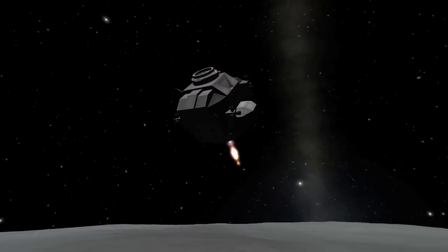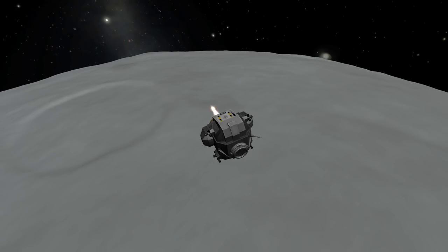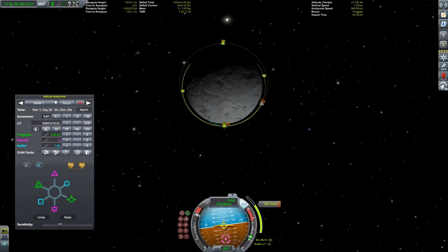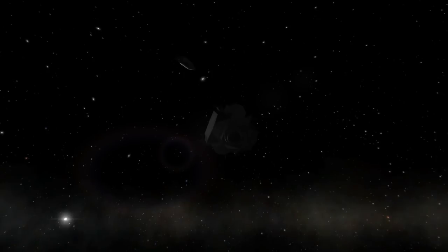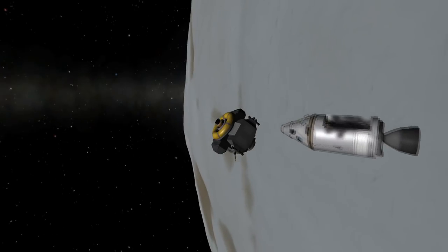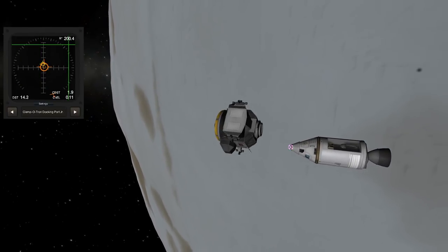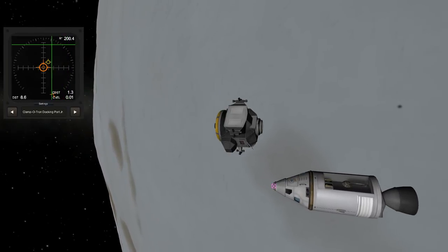We're doing our ascent burn. I'm going for a higher apoapsis so that I can get a better transfer orbit and rendezvous with my command module. We're now going to dock and, of course, transfer our crew over to the main vehicle.